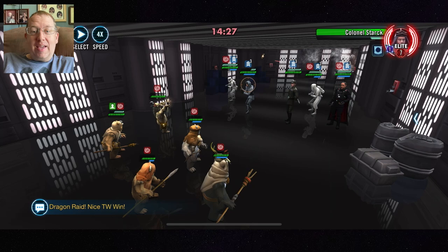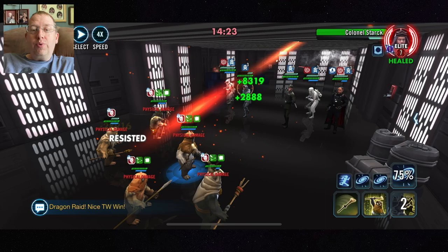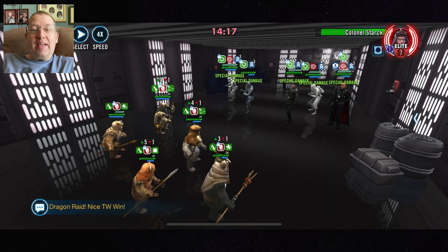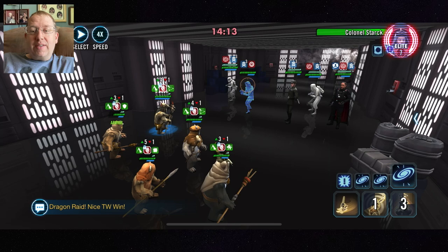This is Tier 10 of the Galactic Challenge, and the worst thing that can happen to you is getting dazed, because you lose all your assists. So you want to ensure that you keep Ewok Elder alive at pretty much all costs, so that he can cleanse the daze off your team and get you back into the swing of things.